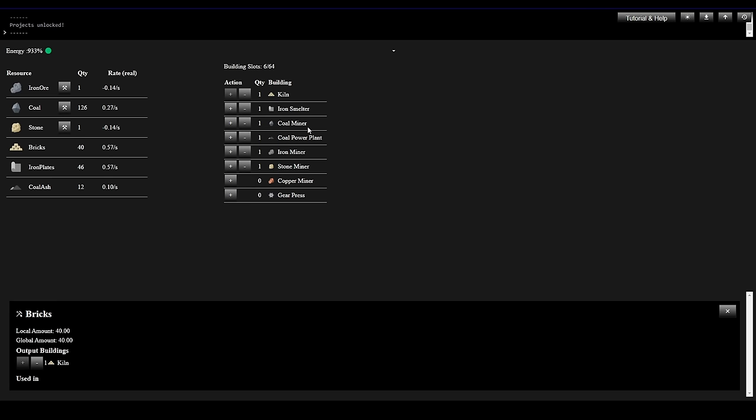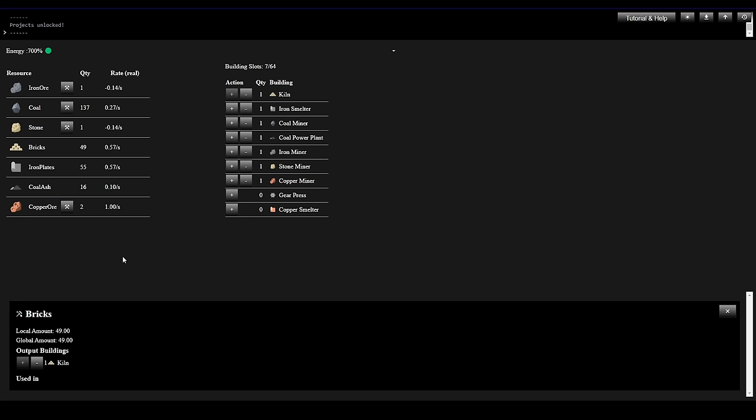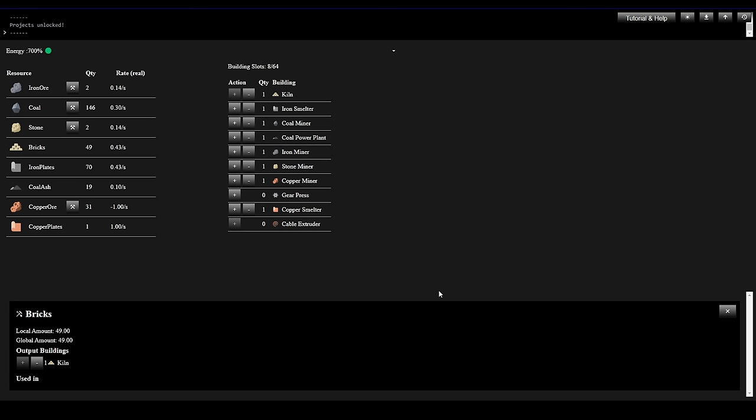We've got coal mining automated, iron mining automated, we're making Bricks automated, making Iron Plates automated, and getting Coal Ash as a byproduct from our power plant. Let's see what's next — we got a Copper Miner here, 10 Iron Plates and 10 Bricks. Let's fire that up. Now we're getting Copper Ore. We have a Gear Press and a Copper Smelter — the Copper Smelter takes 15 Bricks, consumes 2 ore and a couple tenths of coal, and produces a Copper Plate. Let's do that — we're producing Copper Plates.